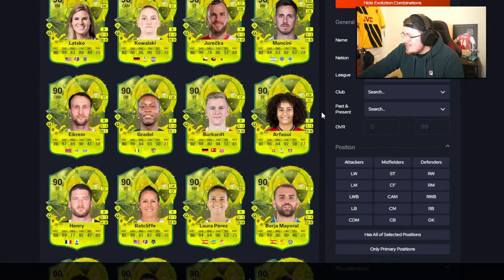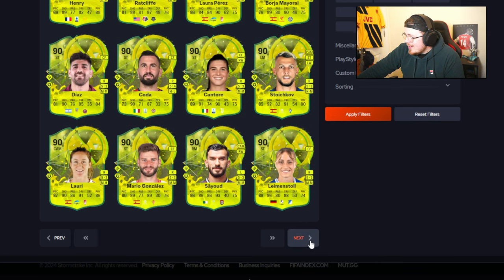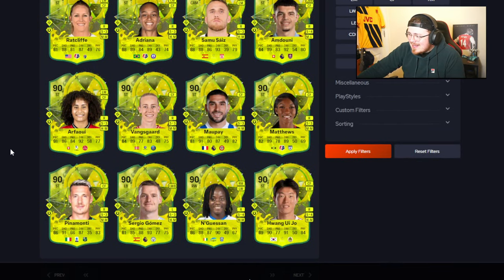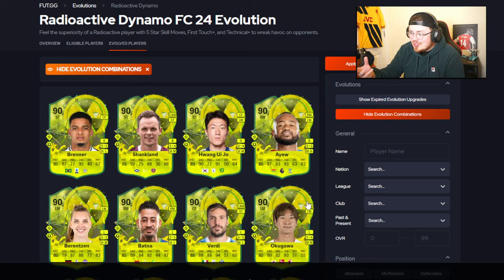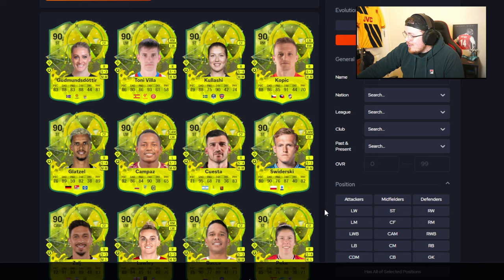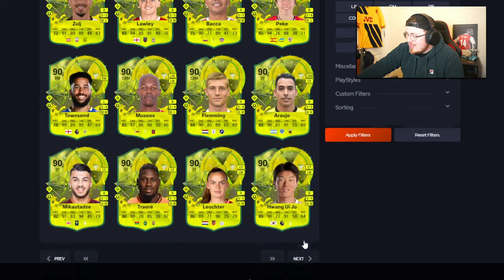Mancini — 90 pace, 90 dribbling. I'm keeping an eye out for cards with 90-plus pace, dribbling, and shooting. Stoichkov in here — 92 shooting, 91 dribbling, doesn't look too shabby. One important thing to say about these evos: just because they have good stats doesn't mean they'll play up to those stats. If you're debating one of these cards, pick up the silver, try it out in games, see the body type, see if you get on with the card before you commit to the evo. I've had a lot of people say they've completed crazy evos that just aren't good in game whatsoever.